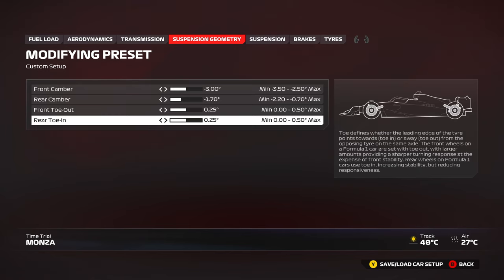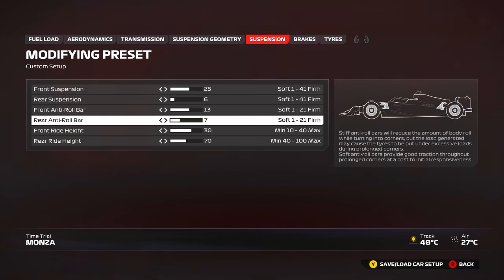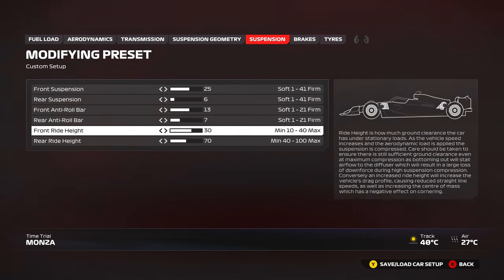Front camber, rear camber, front toe, and rear toe are the same as last year, but there are fundamental changes in how you want to set up your car. Suspension is the same — front suspension goes from 1 to 41, same as the rear. Anti-roll bars are 1 to 21, same as last year. Ride height now gives a little more flexibility: previously the minimum front ride height was 30, but now you can go all the way down to 10. One click equals one millimeter of ride height — very small changes, but in a real Formula One car, even one millimeter gives you a lot of downforce.